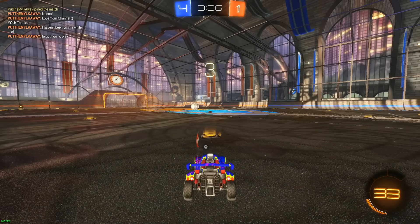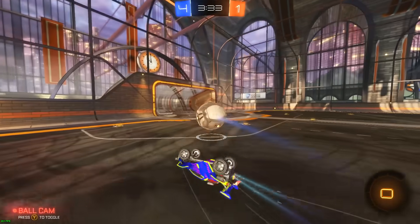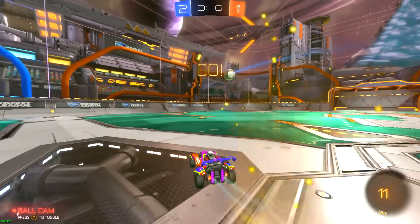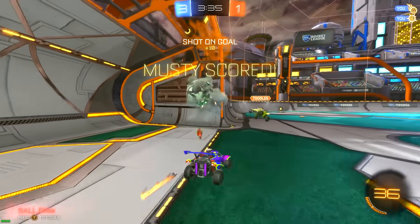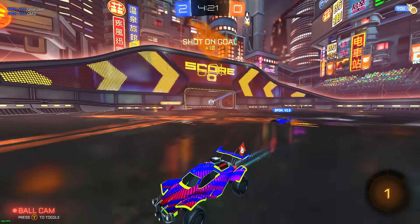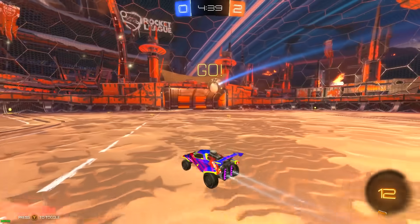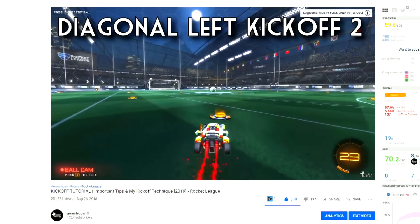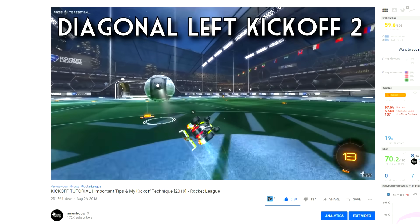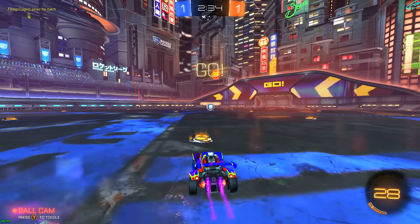A misconception is that the opponent has to have a slow kickoff for this to work — that's what I initially thought too. But it's actually not true at all. Even if they're doing a completely correct kickoff with nothing wrong, the speed flip kickoff can still counter it and not even give them a chance to touch the ball. I honestly feel a bit bad because in my kickoff tutorial I told you guys the correct way to do diagonal kickoffs — and it was correct — but the speed flip can actually work against that and get you scored on directly.